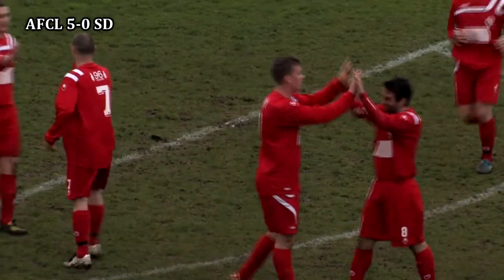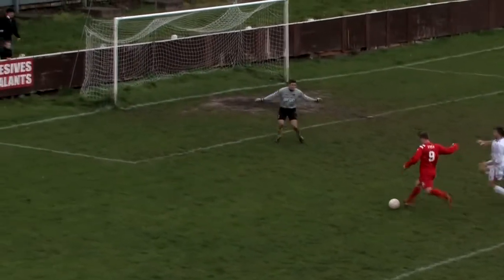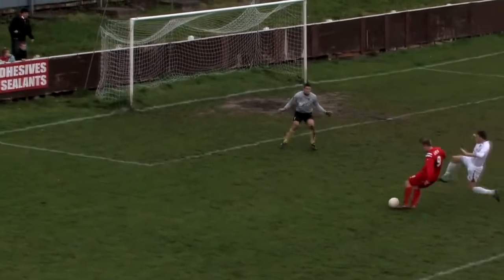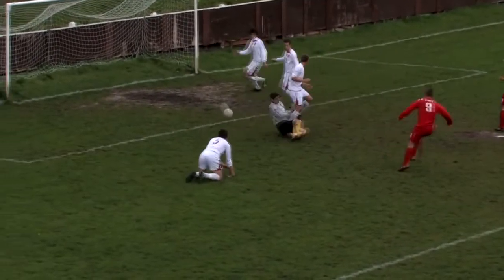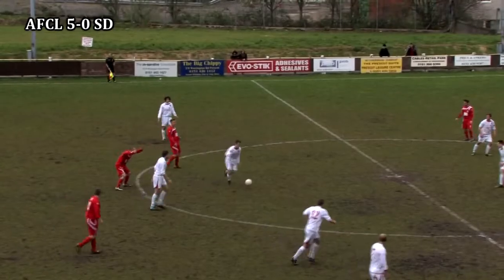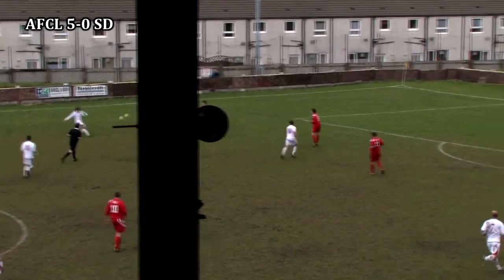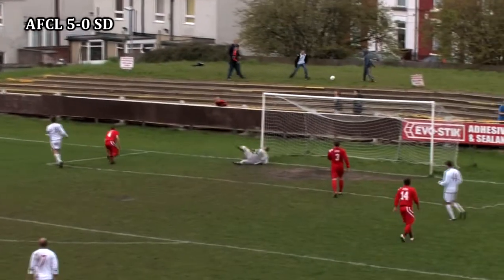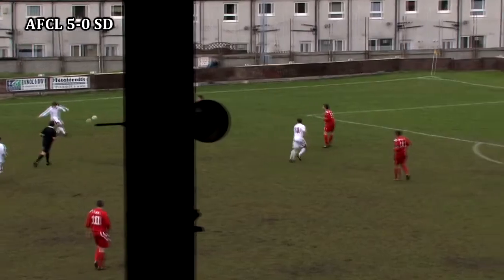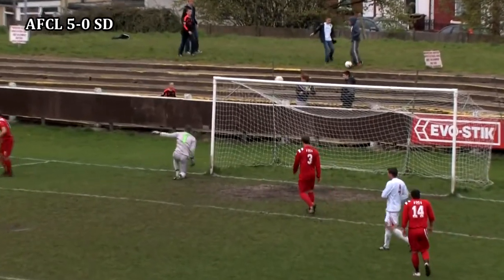This is turning into a rout and AFC Liverpool look like they're going to score every time they go on the attack. You can see the confidence flowing through the side — so much so that when an opportunity isn't taken first time, it's casually dispatched the second time around. A rare foray forward for Stone as Edwards knocks it out left to Miller, who has time to look up and put a cross into the box. An instant volley from Curley, and Bimson pulls off a brilliant save to deny the Stone Dominoes number nine.